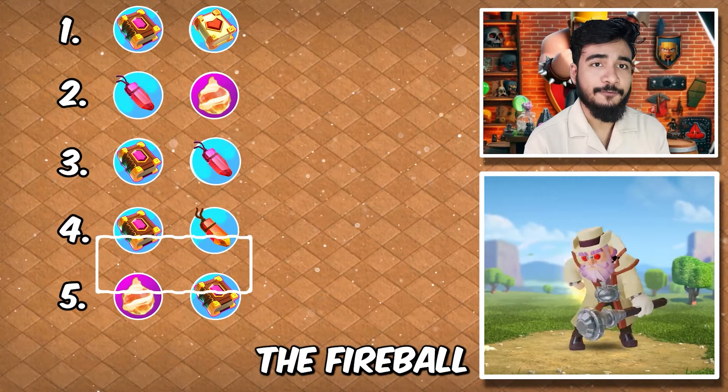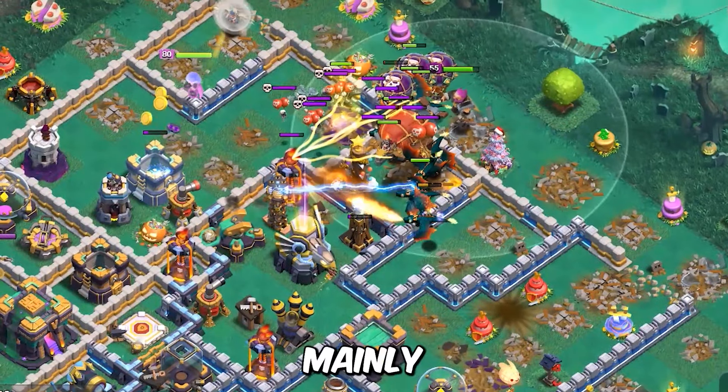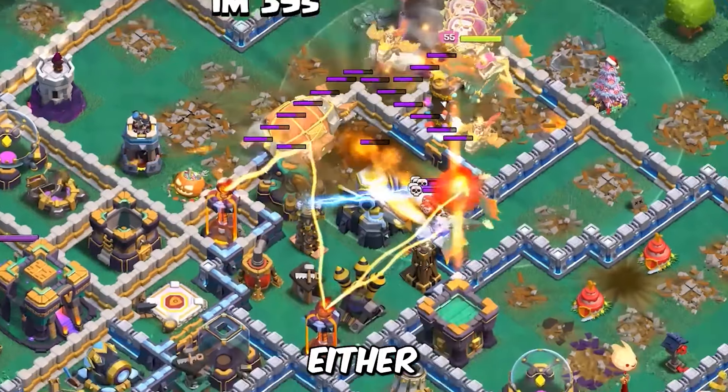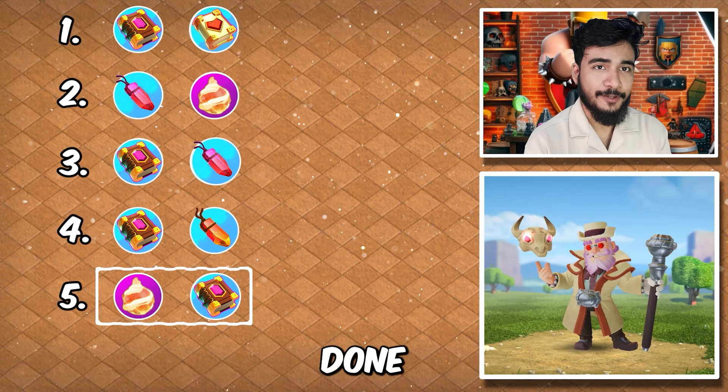Finally, we have got the fireball and eternal dome. This is a very specific combination mainly used to do a fireball in one compartment and let the blimp reach its destination and take out either the town hall or a different compartment. So now the warden is also done.